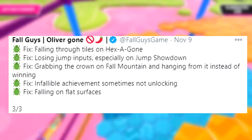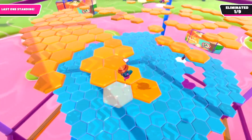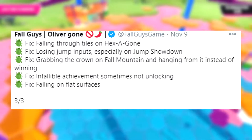The second bug Fall Guys fixed was losing jump inputs, especially on Jump Showdown. This happened when you jumped and went over an edge or crack, particularly on Jump Showdown where going over one of the platforms would eat your jump input and you wouldn't be able to jump.